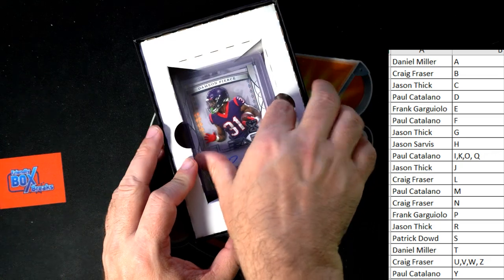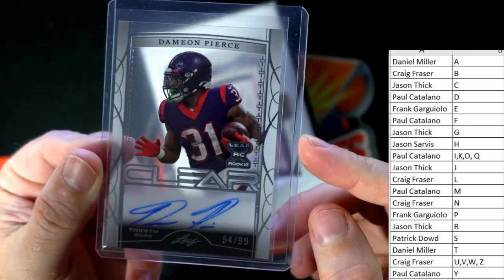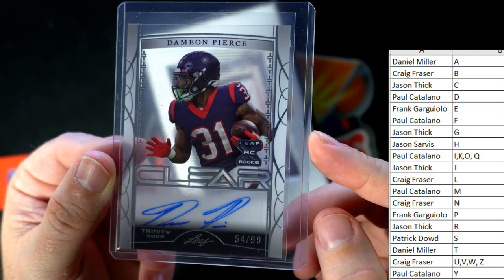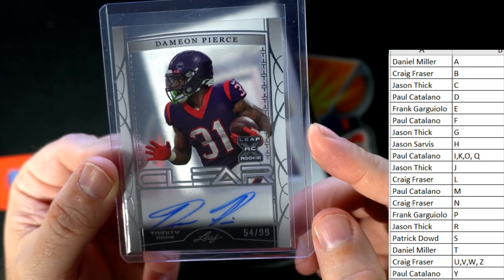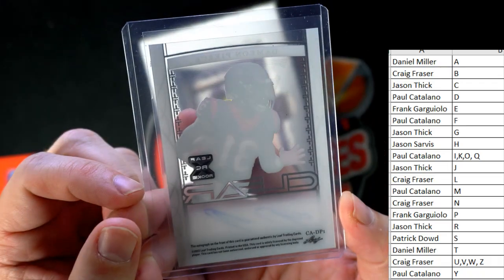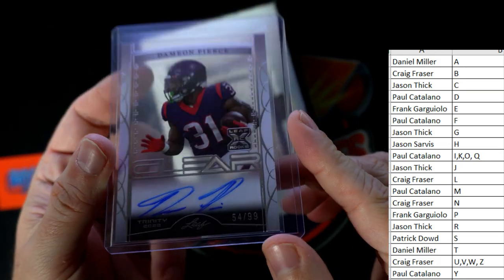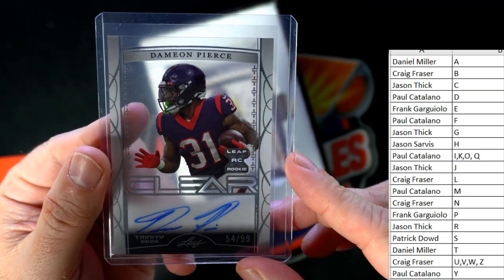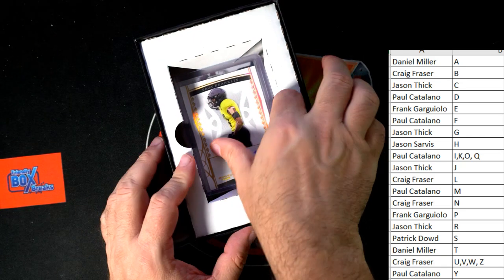Next up we have Damian Pierce and this is fifty-four of ninety-nine. Frank G, another one coming out to you — he had a heck of a season last year. This is fifty-four of ninety-nine, another Leaf rookie card clear.